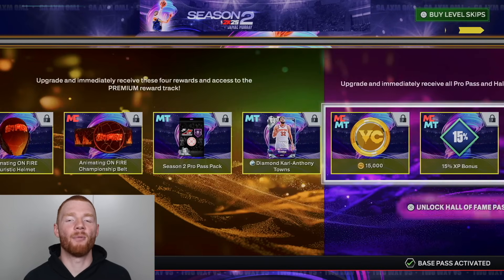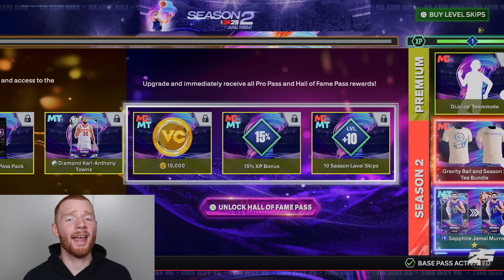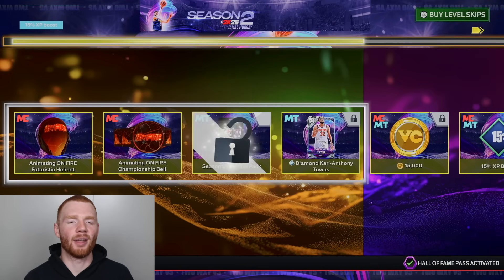So how are we going to reach level 40? Well, first things first, we're going to come over and buy the Hall of Fame Pass straight away. Now that we've bought that, we should be up to like level 13 or something like that after we get all these level skips.